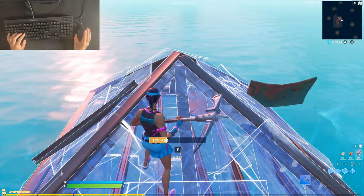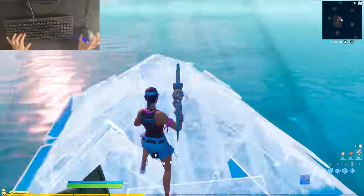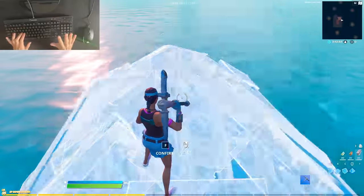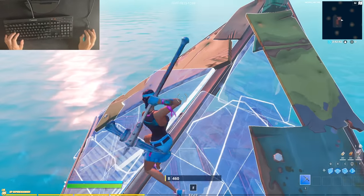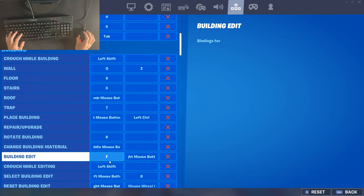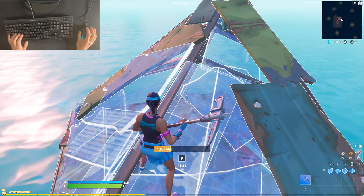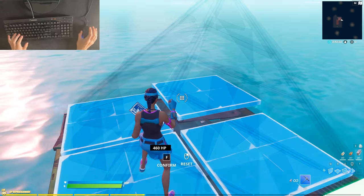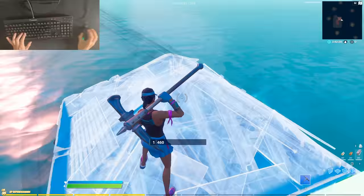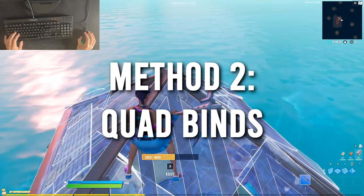If you look closely, I'm not even pressing my mouse at all — I'm pressing two keyboard buttons to edit. In my binds I have building edit as F and select building edit as G, so I select the edit with F and confirm with G: F, G, F, G. It pretty much just looks like a macro.